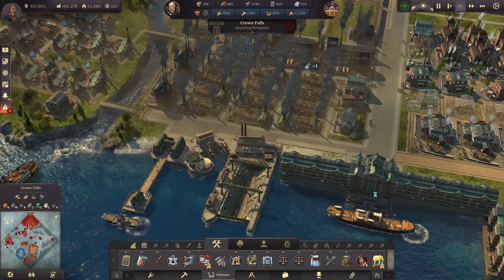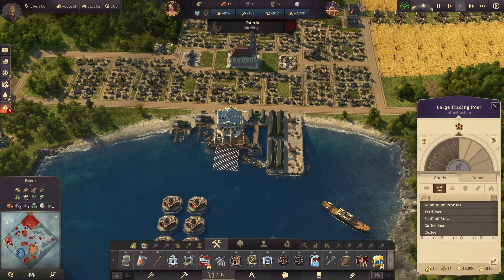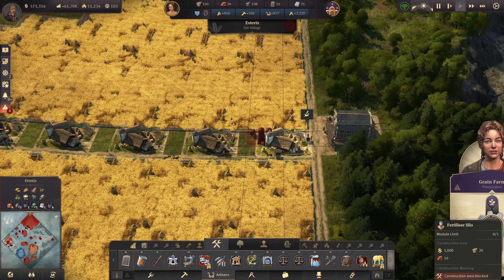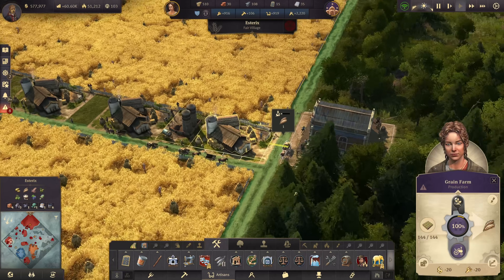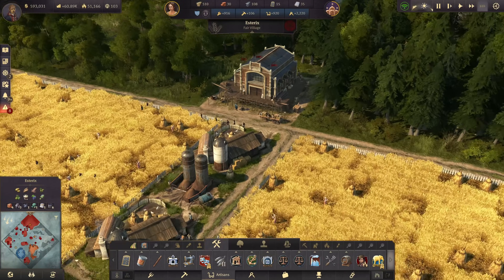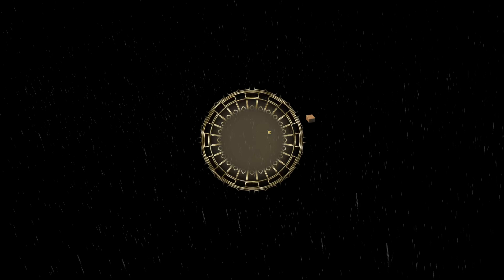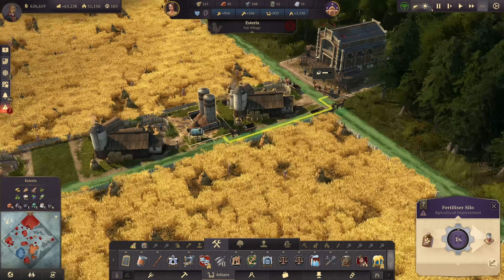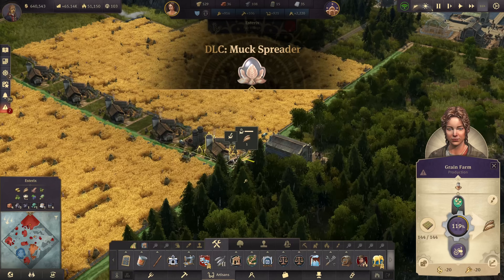Back to Crown Falls — fertilizers should be coming over to Asterix. About six tons are in, so it's time to build the first silo. With that silo we're boosting the grain farm by 100% once fertilizers start flowing. All the good stuff from Crown Falls — the dung — has found its way to Asterix and can now be used on the fields to produce grain that makes bread, which produces more dung. I guess that's the cycle of life. Each silo needs its own transportation cart, and with that we've earned a new achievement: using fertilizers in the old world.